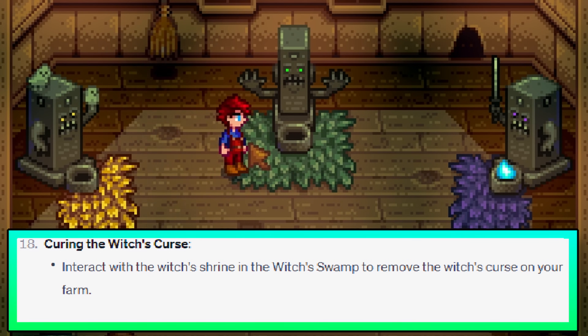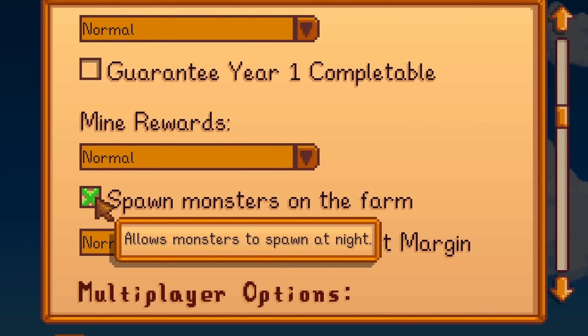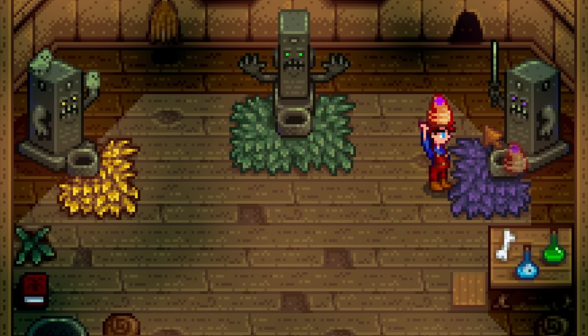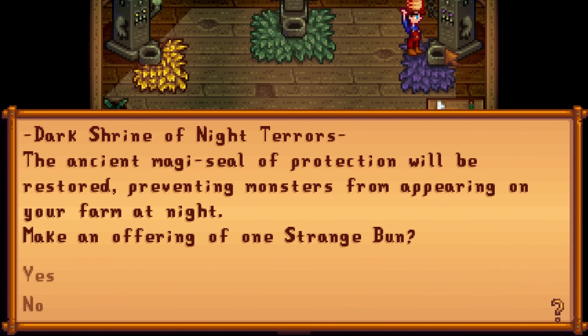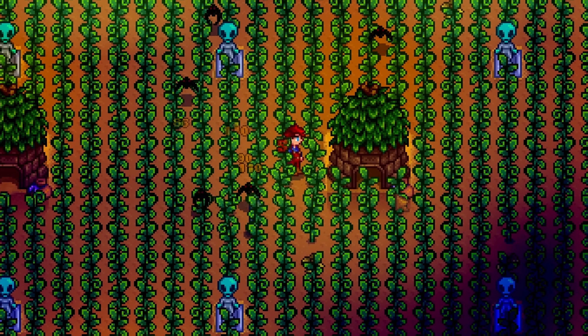Interact with the witch's shrine in the witch's swamp to remove the witch's curse on your farm. If you select the option that allows monsters to spawn on your farm, you can remove the curse by bringing a strange bun to the shrine of night terrors. You can also bring a strange bun here to cause monsters to spawn on your farm if you are into that.